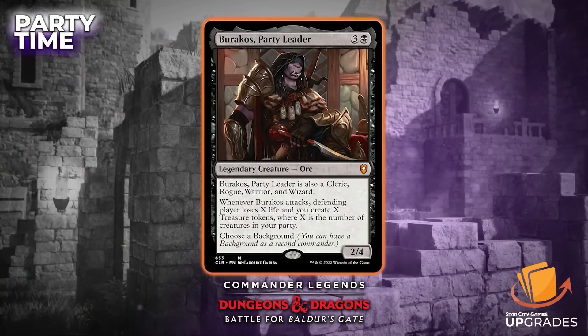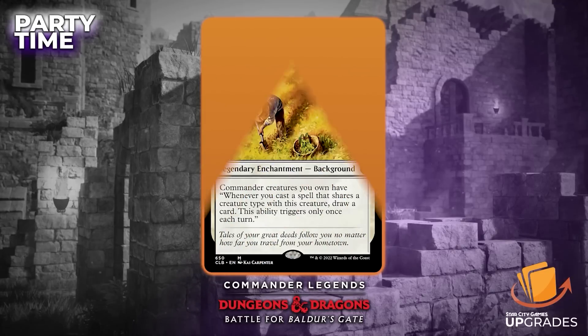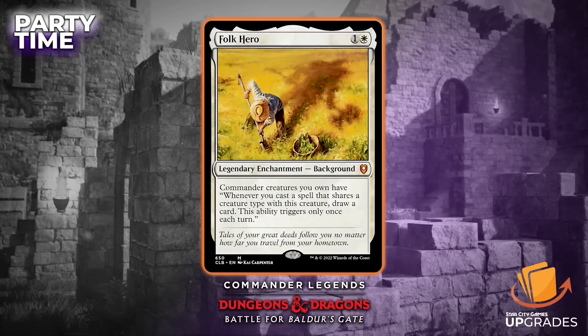Just like the other commander decks in this set, there's a creature that can choose a background and a new background not from the main set. You have Brockus, Party Leader — a legendary orc, three colors and a black, 2/4. It's also a cleric, rogue, warrior, and wizard, so it counts towards any part of your party. Whenever it attacks, the defending player loses X life and you create X treasure tokens, where X is the number of creatures in your party. The background is Folk Hero — two colorless and a white, legendary enchantment background. Commander creatures you own have: whenever you cast a spell that shares a creature type with this creature, draw a card, triggering only once per turn. White is always getting conditional card draw, but this card is good.